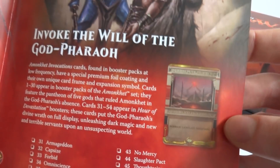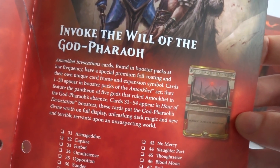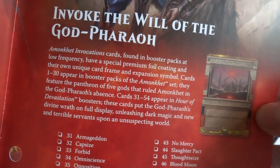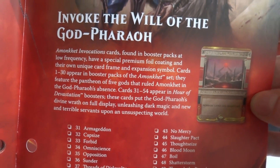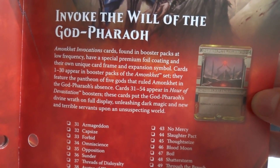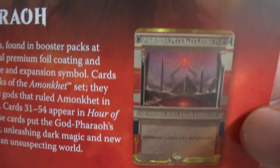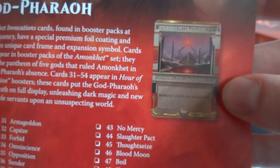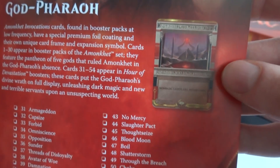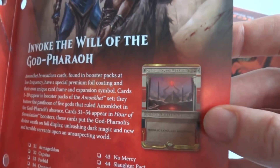There's a crazy looking card right here — 'Invoke the Will of the God-Pharaoh.' Invocation cards found in booster packs at low frequency have a special premium foil coating and their own unique card frame. It looks like hieroglyphics or something — looks wild. This appears to be like a new expedition or something, which is pretty cool. Hopefully I get one today.